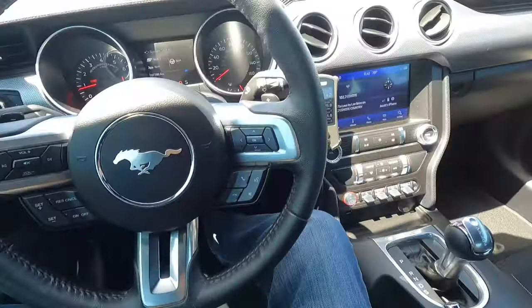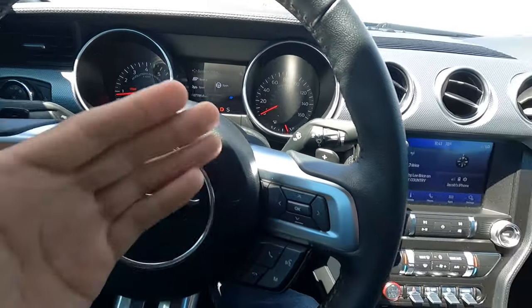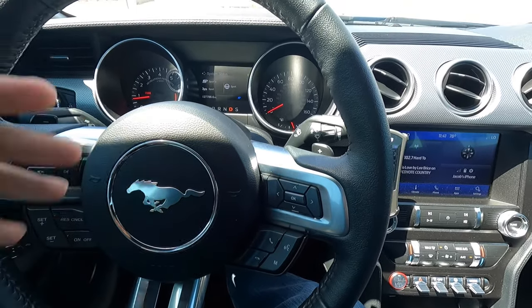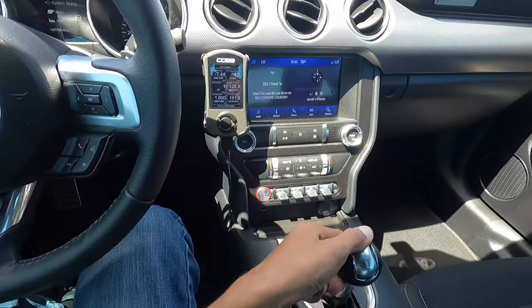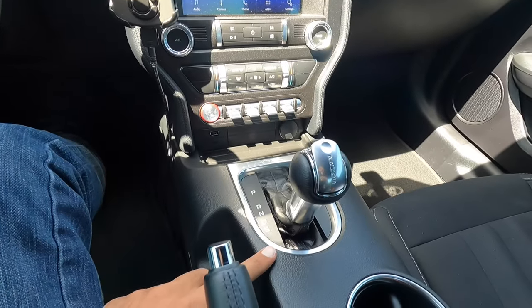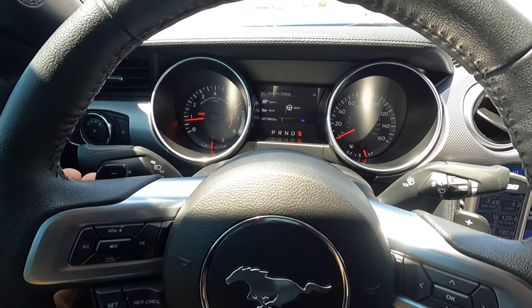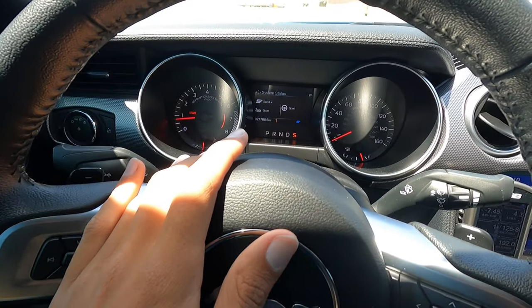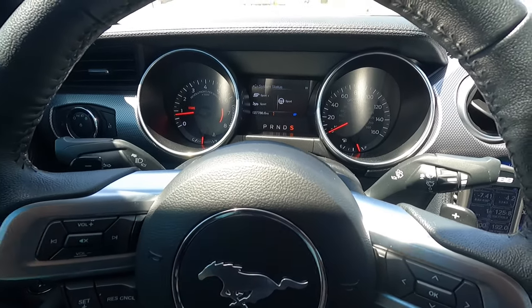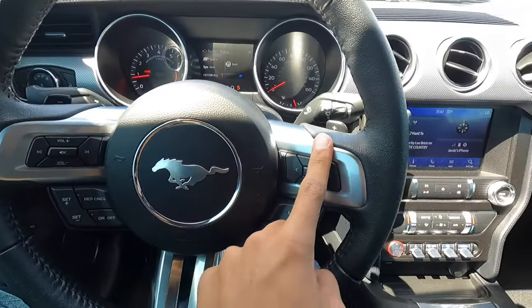Now let's talk about paddle shifters. When you have it in drive and use the paddle shifters it will downshift or upshift, but after about five seconds it'll go back into drive automatically. If you have it in S mode, that's the same as manual mode — like some cars that say S/M or M/S. If you activate the paddle shifters in S, you're in manual mode: it won't auto-upshift, it'll just cut out at redline and lock in the gear. So S with paddle shifters means manual mode.